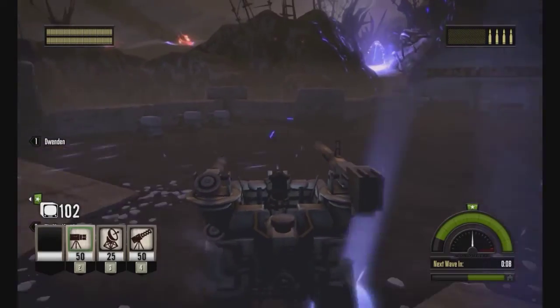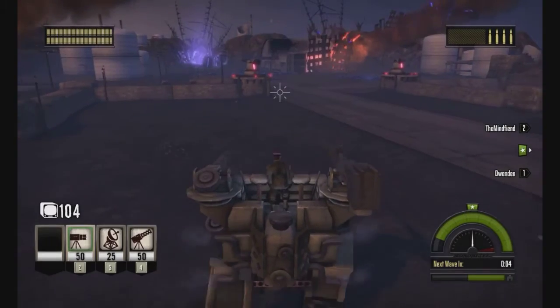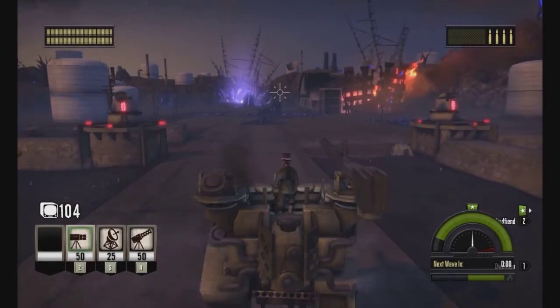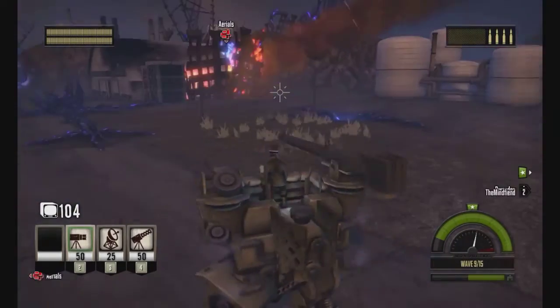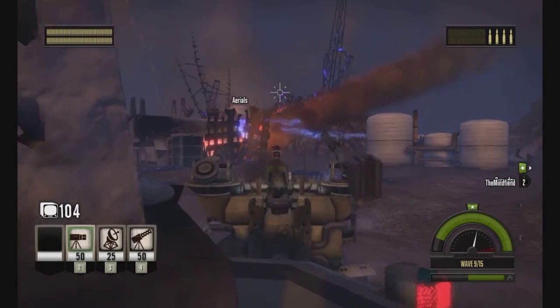We're gonna need some shotguns out here — big time, definitely. The monometer is how well our base is doing, I think. That's the green bar that goes around the top of it. That's how the base health is tracked, and the bar across the bottom is your trench. Drop the shotgun right there in the center.